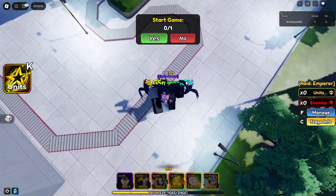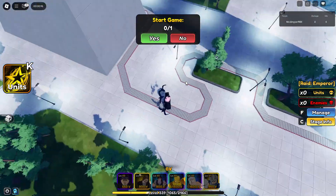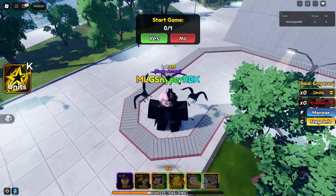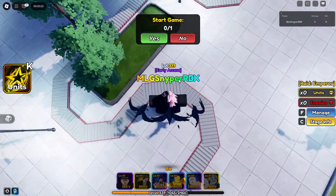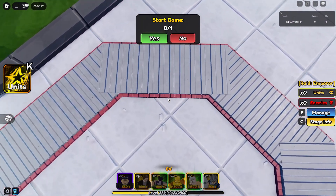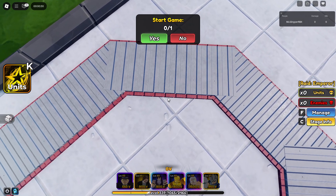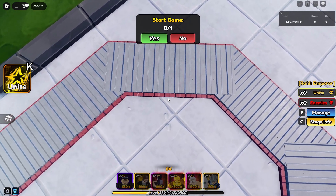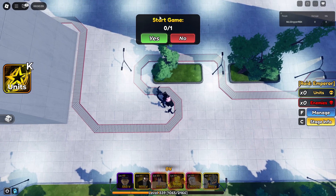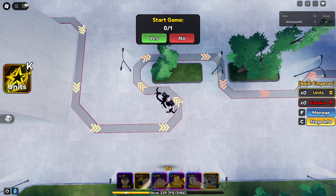To get into position, zoom all the way out and line yourself up right here — somewhere near the middle of the track, around this area. It's really hard to line up precisely, so I used the UI as a reference: use it as a parallel from this line to here. Once you're lined up, you can start recording the macro from that position.